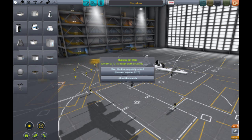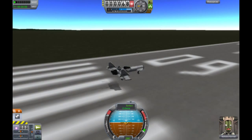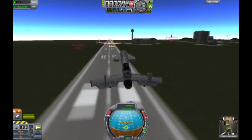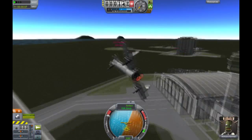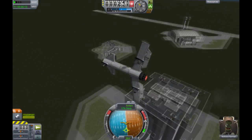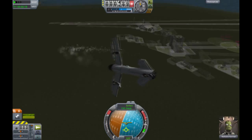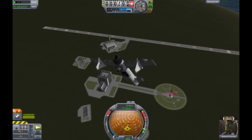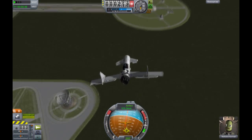It's the Crossbow. Obviously. This has the fewest part count out of all the planes today, but it is just really fun to fly. It is amazing. It just flies like a really nice plane — it glides, it is so maneuverable. This thing is awesome.